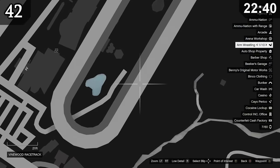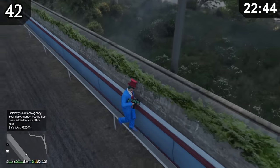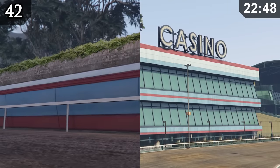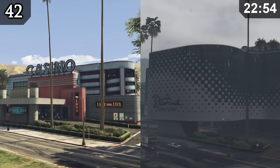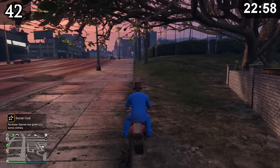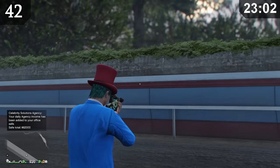Next to the casino, you can find a weirdly textured hedge. This bug seems to only appear in online, as the hedge looks completely normal in story mode. The hedge shares the same color palette as the original casino, which probably means the bug occurred when they were replacing the old casino with the Diamond Casino during that update.